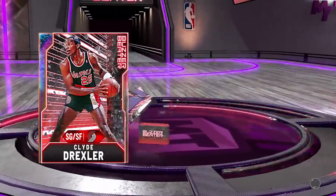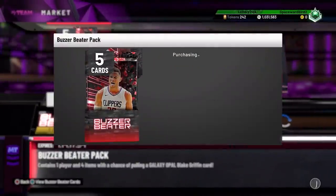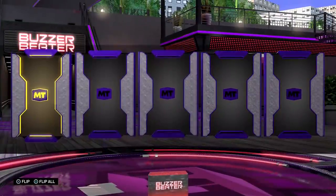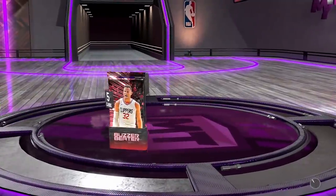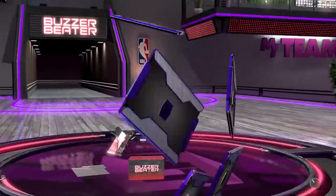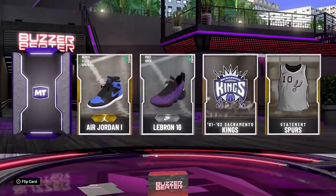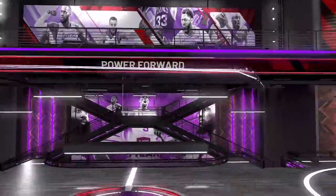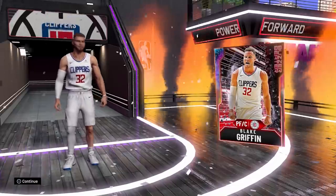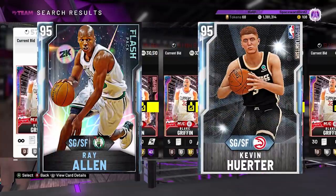After bouncing back with a million and change, we got buzzer beater packs with two new galaxy opals - Clyde Drexler and opal Blake Griffin. The plan was to only open 10 buzzer beater packs at a cost of 105,000 MT. On my 10th and final pack - I got lucky - I got galaxy opal Blake. Absolutely unbelievable card. But to get Blake, at that point I had spent 679,500 MT total, and Blake in auction sells for 300k.